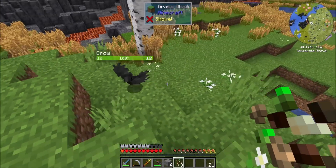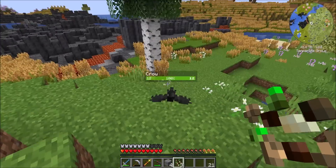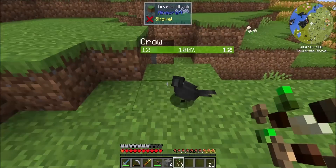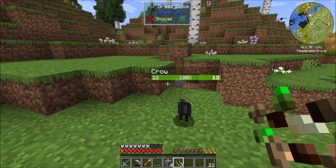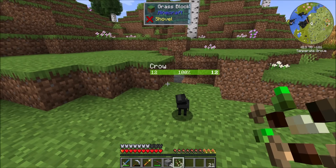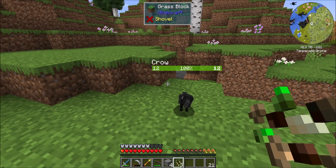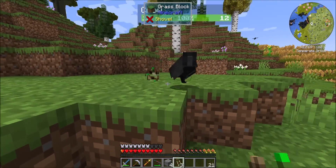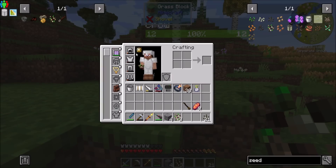It looks like this crow is very interested in the seed mixture that I have, because he's now following me around. The book said you can either right-click the crow to feed it to them or drop it on the ground, but you have a better chance to tame them if you drop it on the ground. I didn't read the book to you on camera, but go read the book yourself. So I think I just do that - okay, no, that didn't work so well.